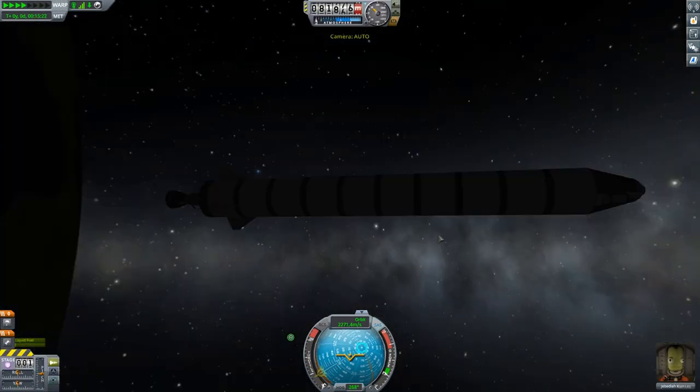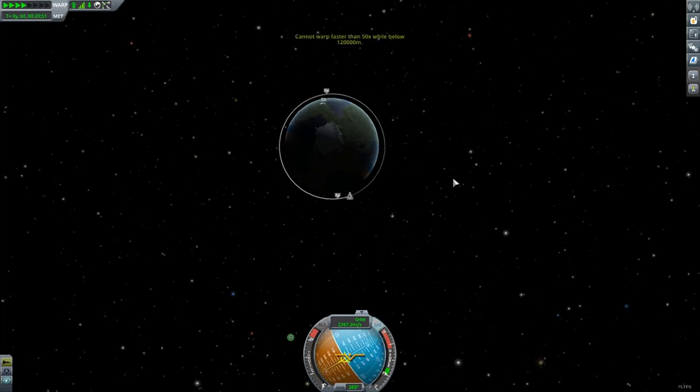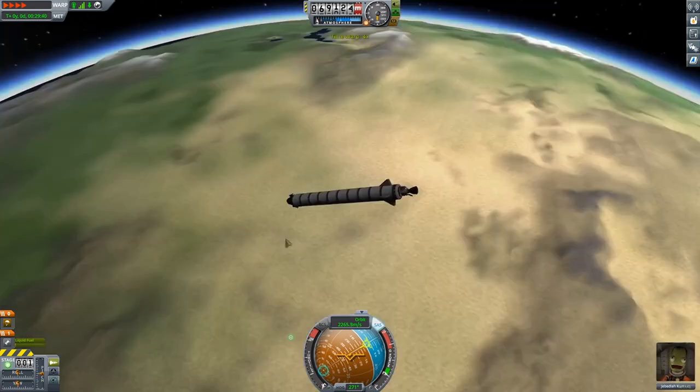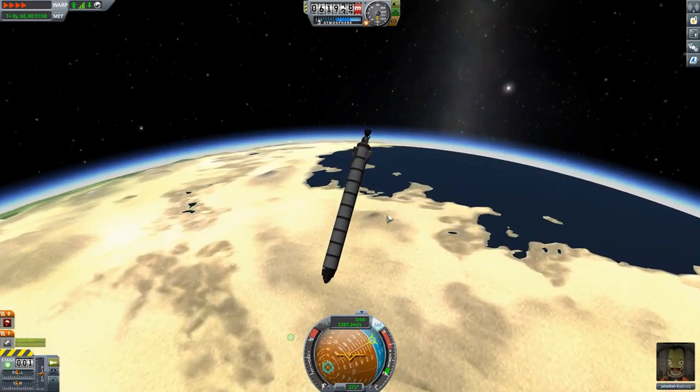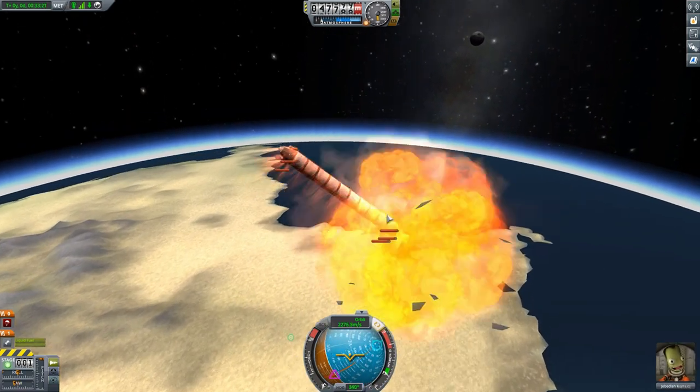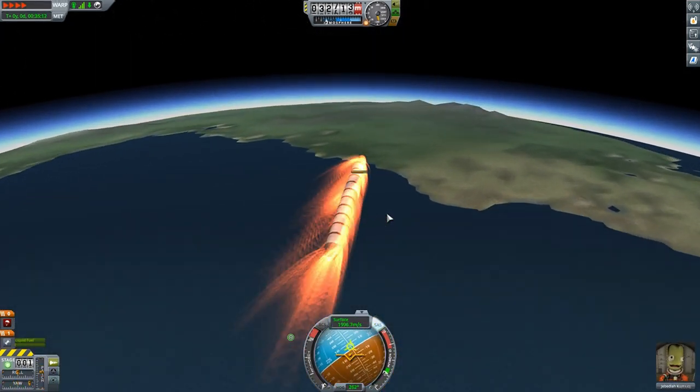Now the fun part as always is getting the ship home, and you'll see it is possible even without a heat shield or decouplers. I can land this craft and I almost get it to KSC on my first try, but I didn't quite get it. I was happy with the results — thanks for watching, I hope this helped.